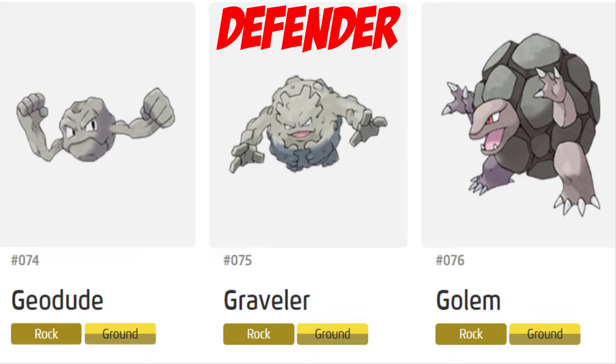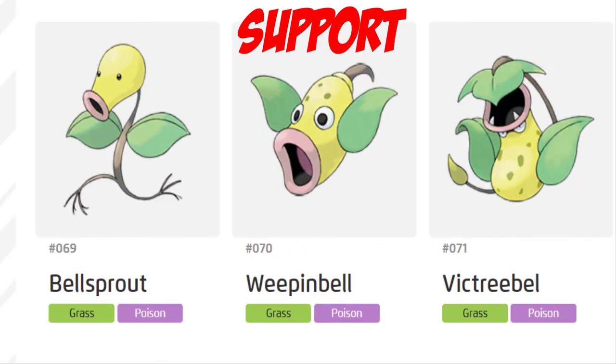Of course you can't forget having a support Pokémon, so I'm thinking of the Victreebel line — with the poison, sleeping, and paralysis type of thing. I think the Bellsprout line fits for Pokémon Unite. Of course there are many others you could add, like Oddish, Gloom, and Vileplume, which have the same whole aspect of paralysis, sleeping, or poison. But I think Victreebel — you don't see much love for that line — so I think it would be a great addition.